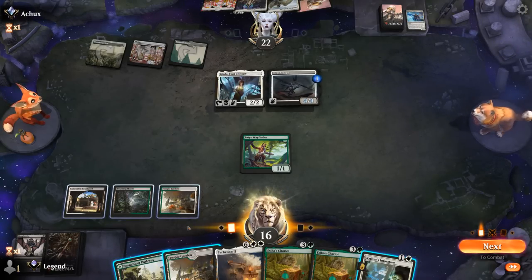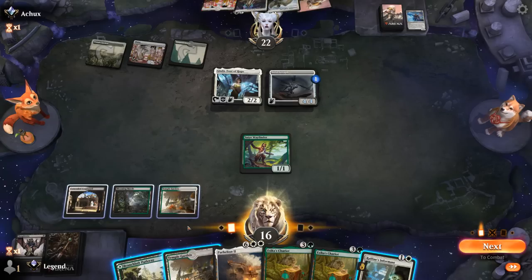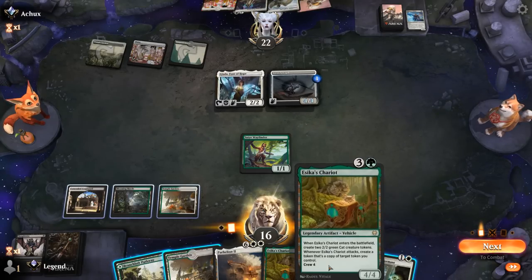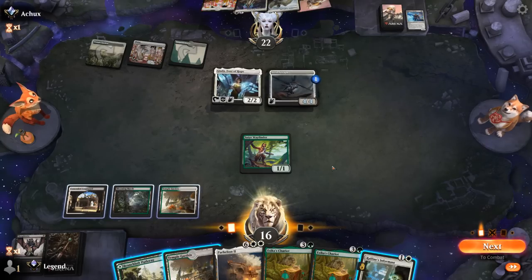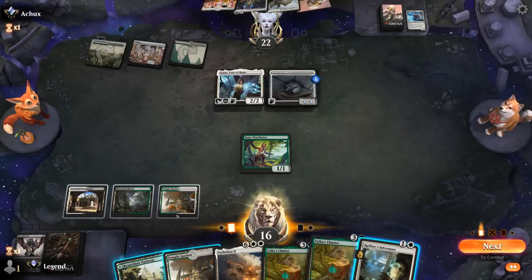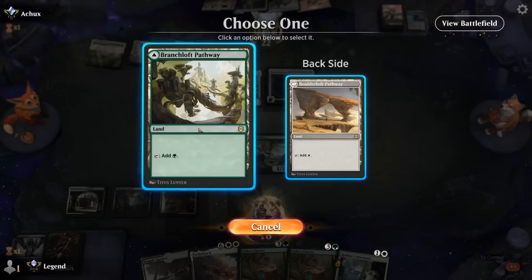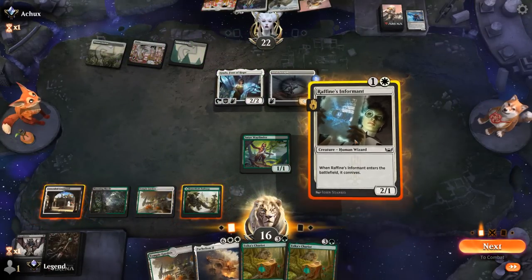Do I just play Informants to discard and draw, maybe find something like a Grizzly Salvage to try and find Grease Fang that way, or Can't Stay Away which I could still cast right now? Or do I play a Chariot anyway just to apply a little pressure on the ground? I just don't think it's going to be dealing any meaningful amount of damage. So let's go for Informants — I should probably play a land first so I can still play Grizzly Salvage afterwards if we find it.